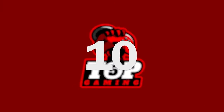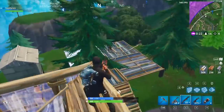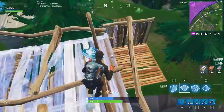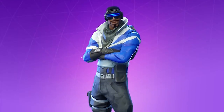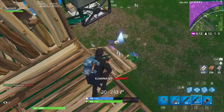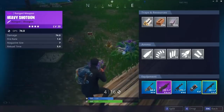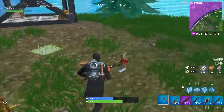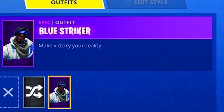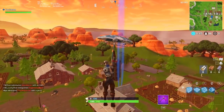Number 10: Blue Striker. With Twitch Prime exclusive skins coming to Fortnite, it's not surprising to see console exclusive skins as well. With PlayStation Plus, you can get the Blue Striker skin, which came out with the second PlayStation Plus Celebration Pack. If it's not appearing in your inventory, you can go to EpicGames.com and connect your Epic account to your PlayStation, which will then unlock it.